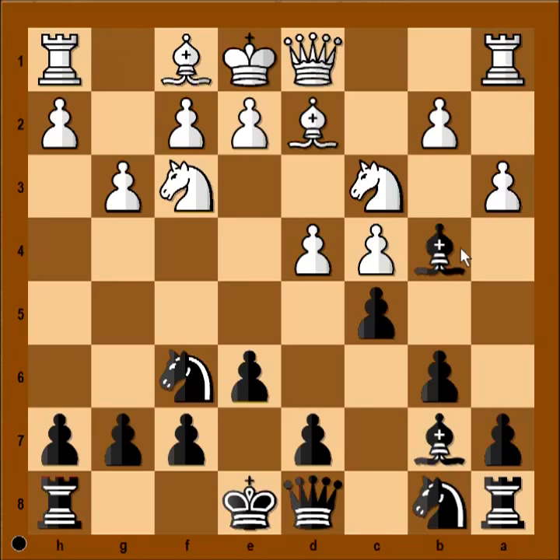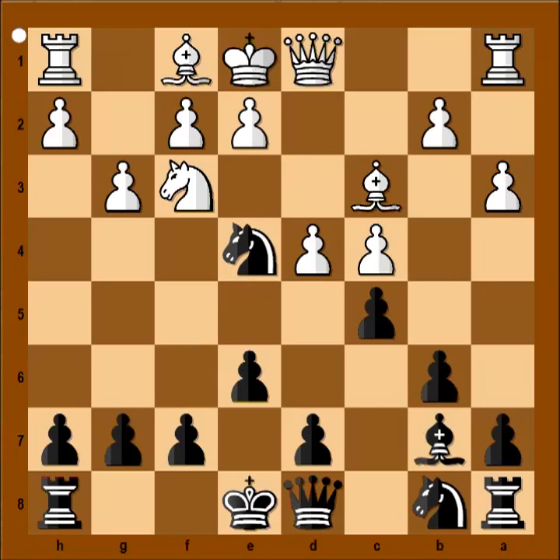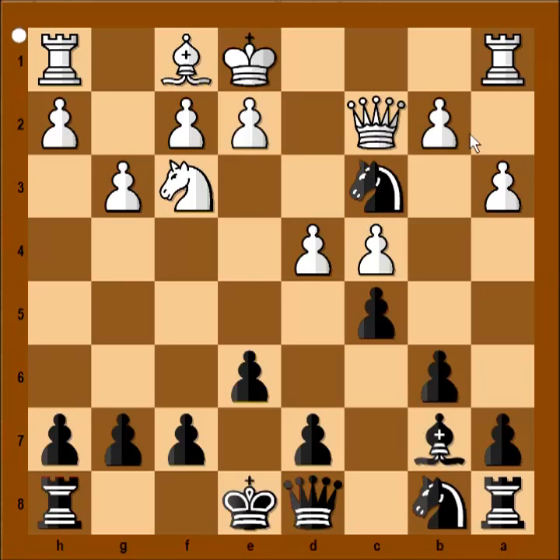A3, bishop takes knight. White has the bishop pair, but not for long. Knight to e4, threatening to capture the bishop and double the pawns. Queen to c2, knight takes bishop, queen takes knight.